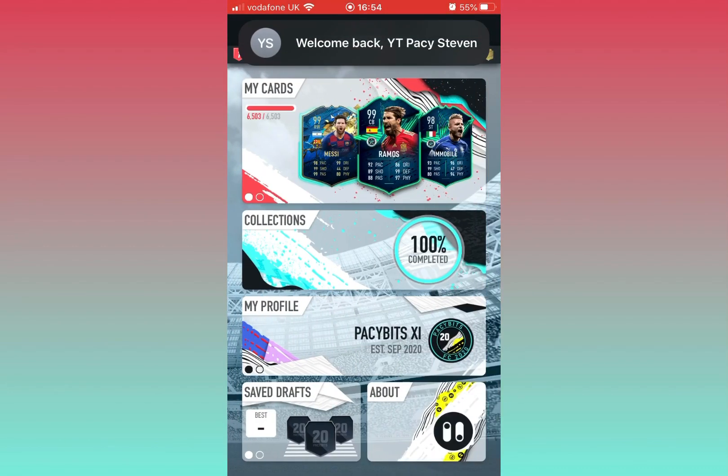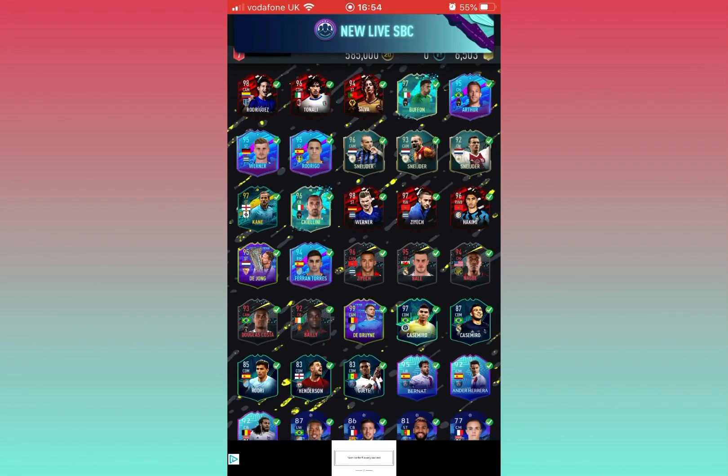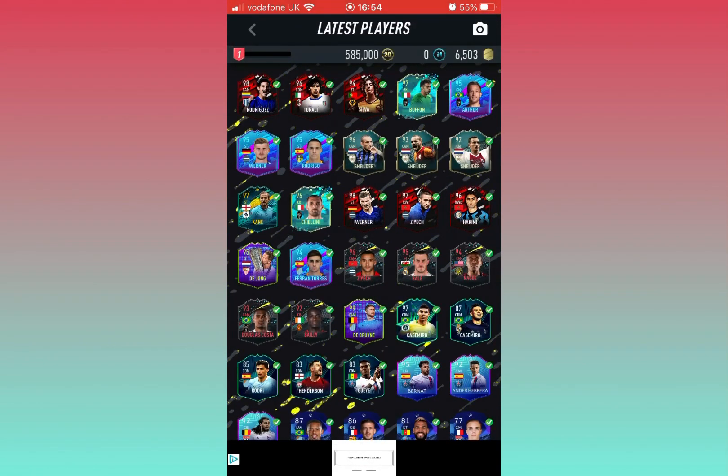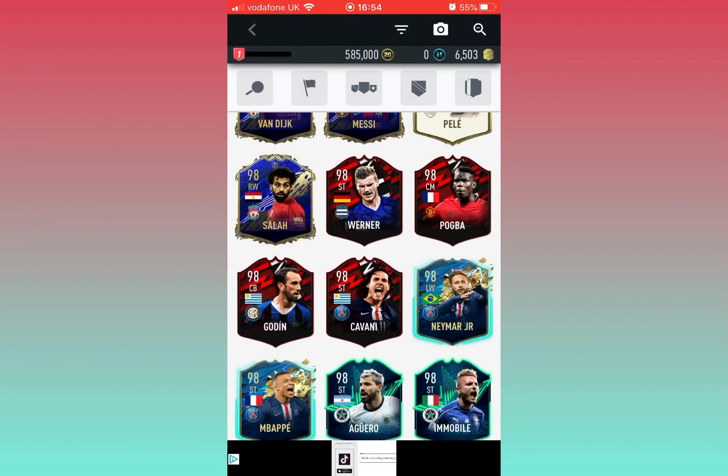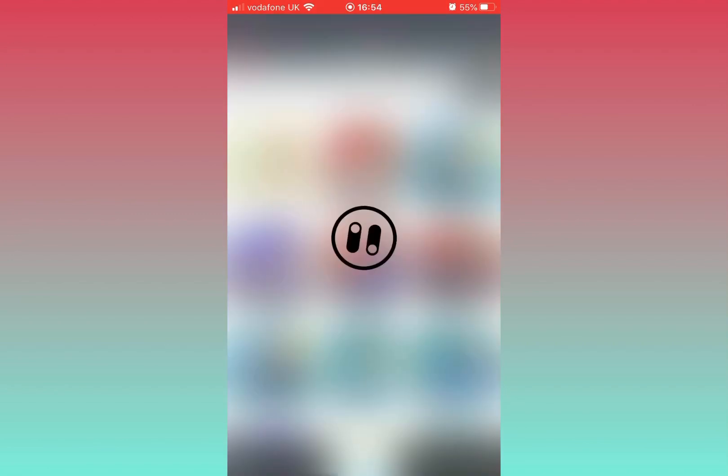We've got them! Yeah boy, we got them! There we go, we've got the new cards right there. Let me build a quick team with them to show you.